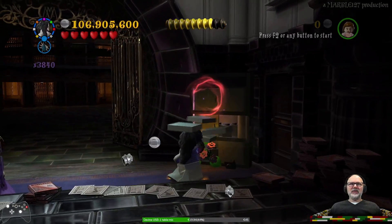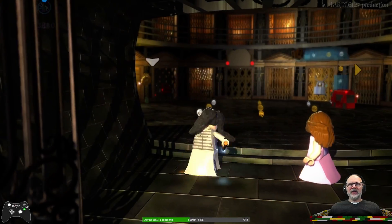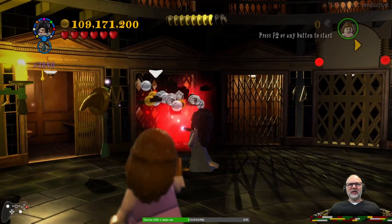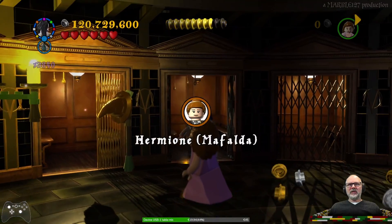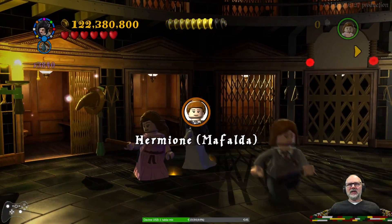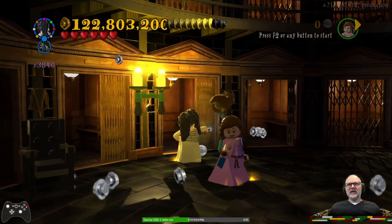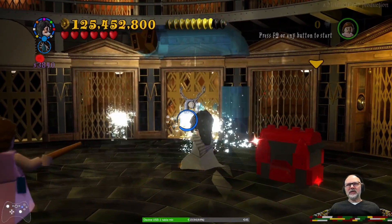Don't see any arrows, so let's move on to the next section. Through here. Now there's a dark magic object here which gives me another character token. And there was a student in peril in there — I thought as much, though I wasn't sure.